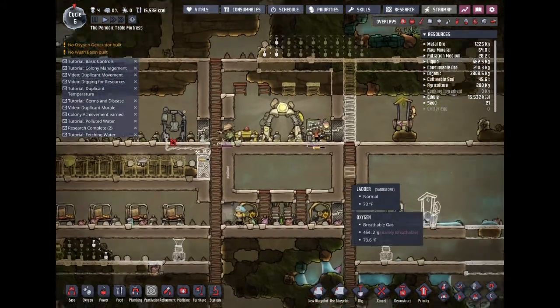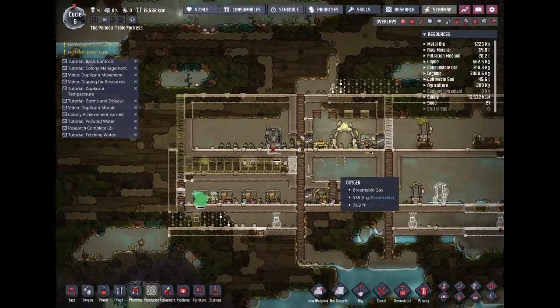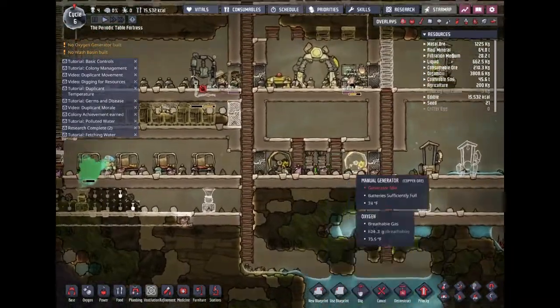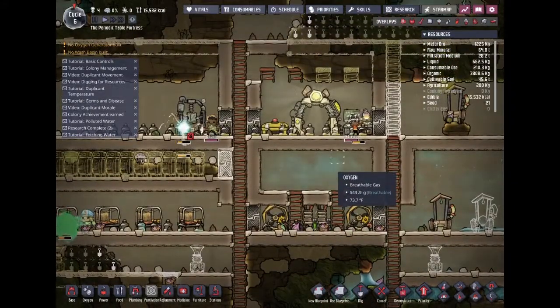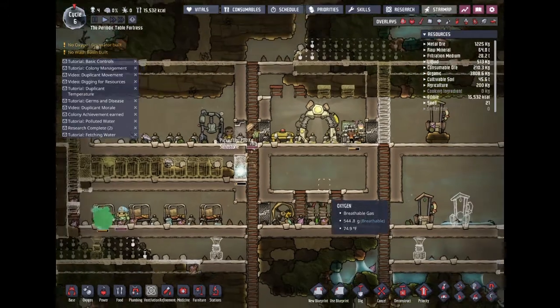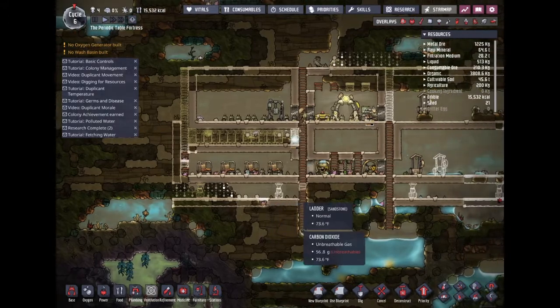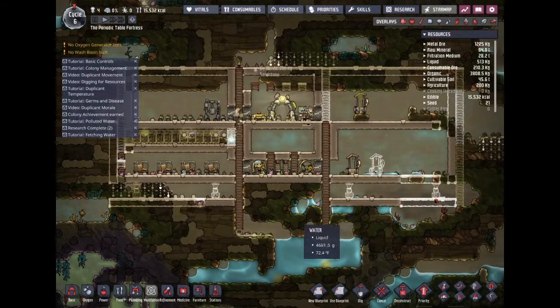I'm considering doing a challenge where I accept every single duplicate until I get to the top, because when I get to the top that's when I basically finish the game. I'm pretty sure — I don't know if there's an escape or if we're supposed to colonize this rock. I'm not too certain what we're supposed to be doing here other than surviving.